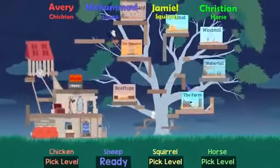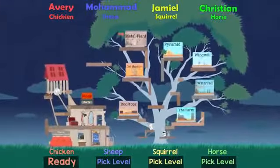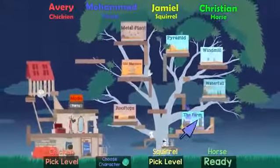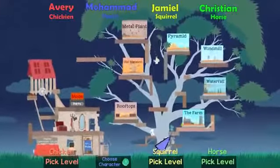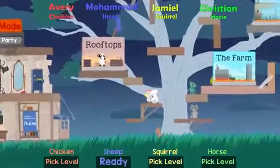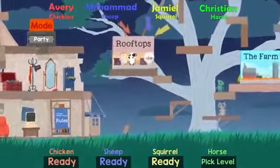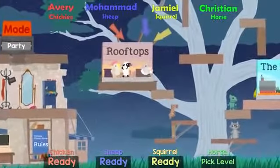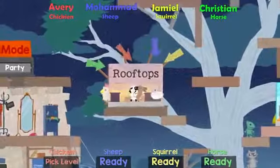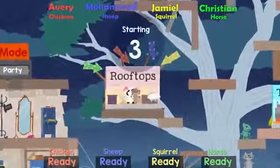You guys should start off at... Who are you, Jameel? I'm the squirrel. Okay, so Avery's the chicken. Who's the sheep? I'm the sheep! And Christian is the horse. Alright. So you guys should start at Rooftop. Just go up to it, see how the arrows... Why did the chicken chicken out!